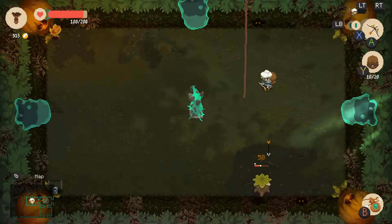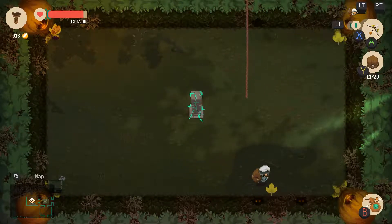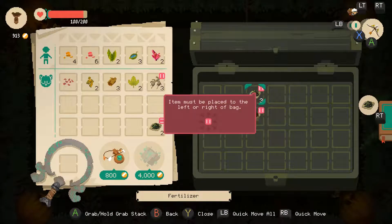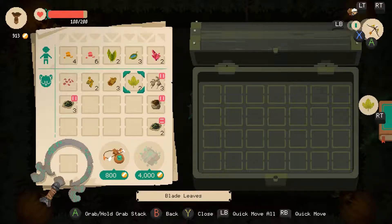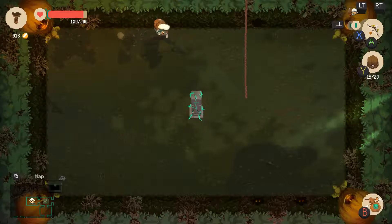Damn it — he's just too good, he's just gonna dodge me. Oh, there's a treasure box down here! I didn't even notice. More sulfur and potato, and some wood from the first guy.